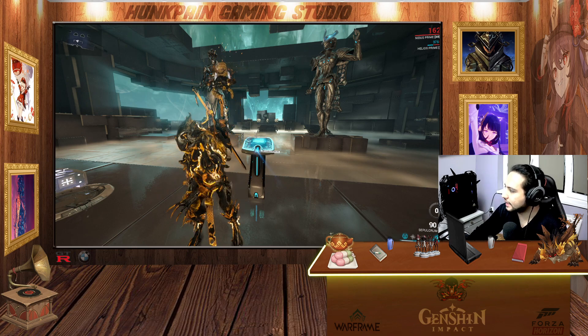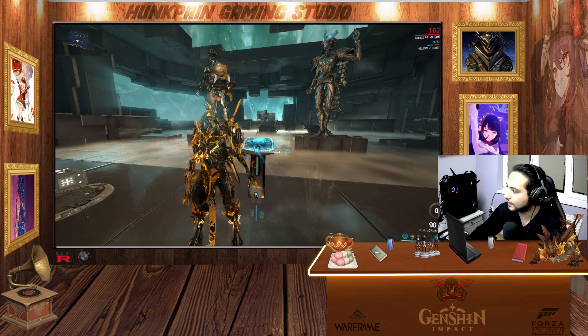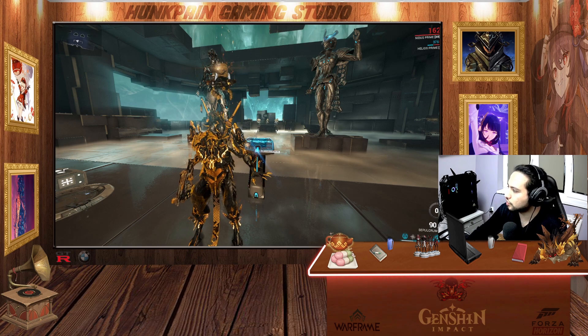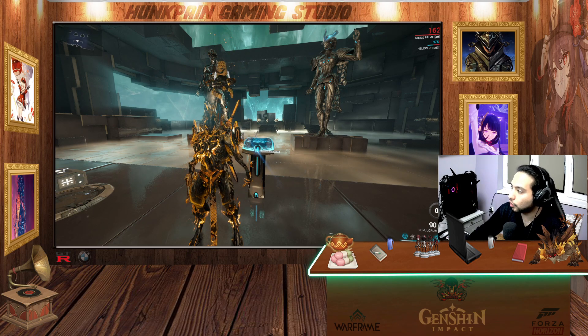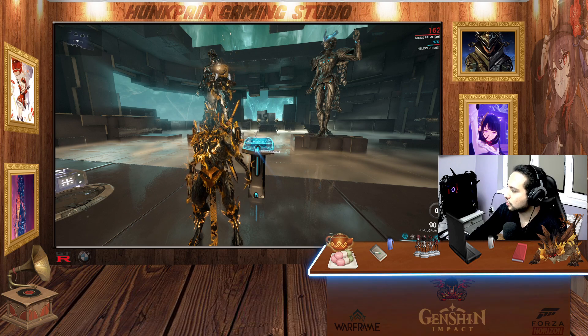This weapon deals primary heat and puncture damage. Puncture damage is effective against armor, and the innate heat damage is effective against cloned flesh. High puncture damage, primary fire shoots two rounds in a burst, highest critical chance of all burst-fire sidearms, above-average critical multiplier, good status chance, and uniquely fires both shots simultaneously instead of consecutively, reducing the chance of one missing.